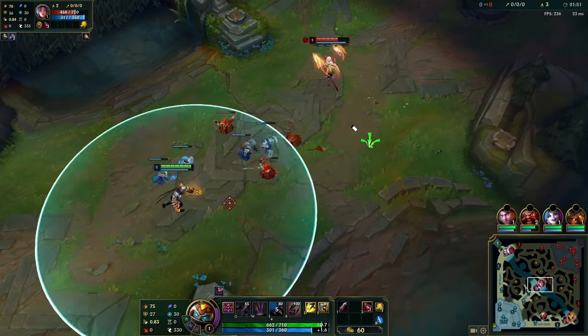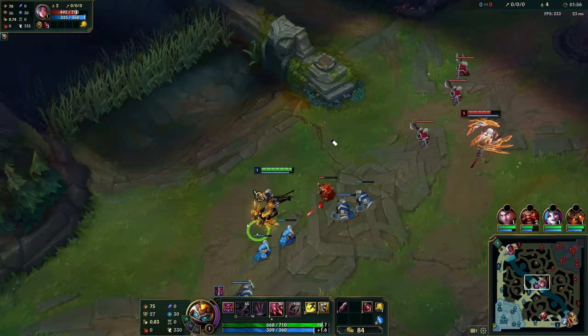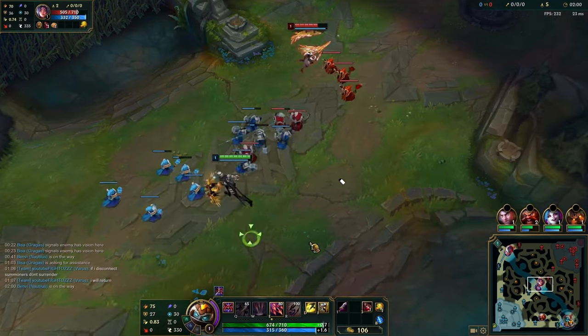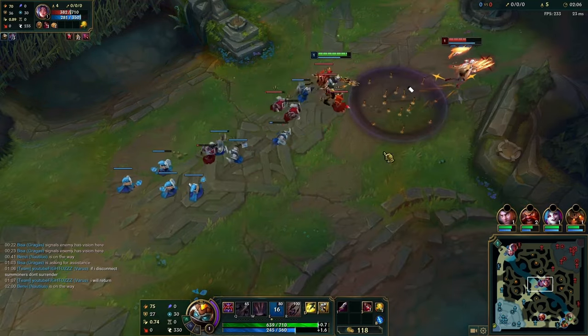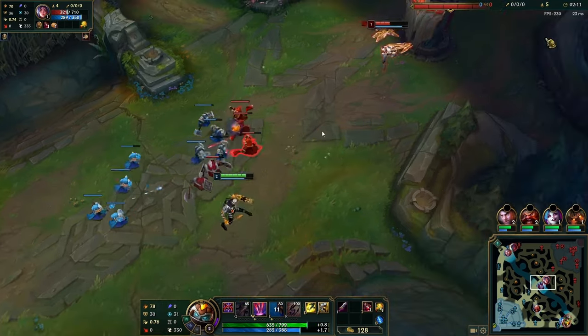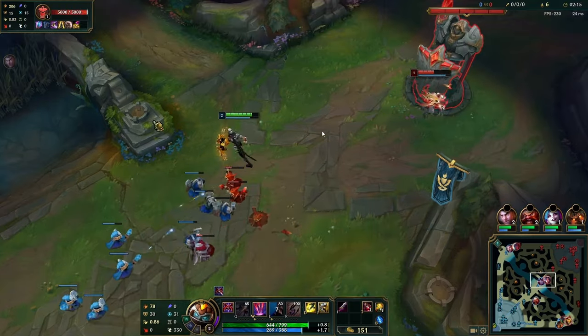Always use E to guarantee the PTA proc. That's what a good trade looks like — you get the three autos, get the PTA, and you walk away. You want to end the trade there and go back to stacking your Overheal. Feel free to just last hit; don't feel the need to crash the wave too quickly. Try to make her pay HP every single time for each creep. That is why we take E level one — it allows us to get that last auto and proc PTA.